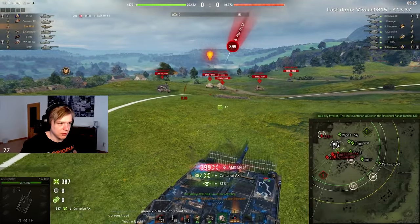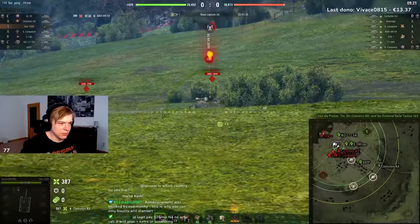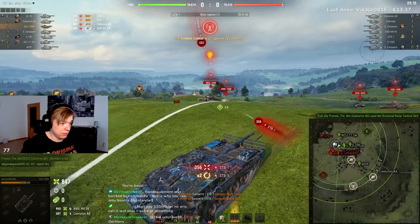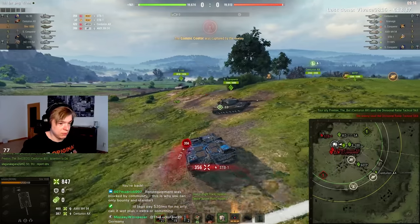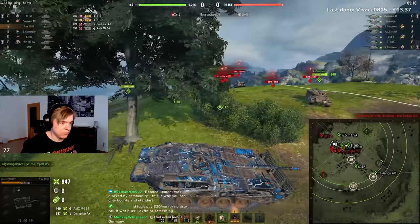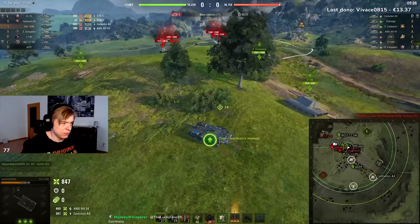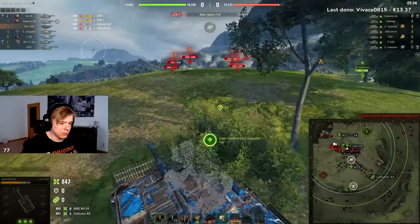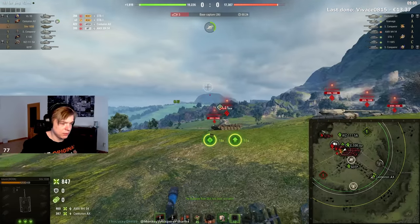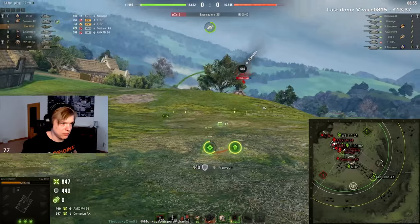Because of my speed I'm able to get into position way before the heavies, and with my DPM I get two, three, and even four shots sometimes before they even get into position. But in order to use my armor I had to spend a lot of time to understand what kind of guns are able to pen me or not. Luckily on this map everyone is playing tanks like Super Conqueror or Kranvagn and they just don't have enough caliber to overmatch my armor — it's just farm all over the place.